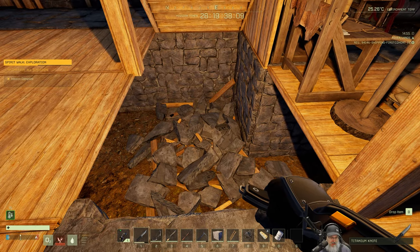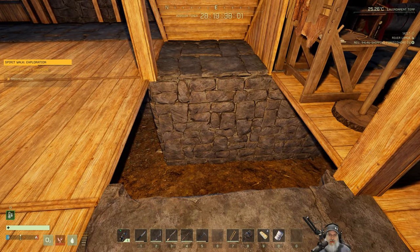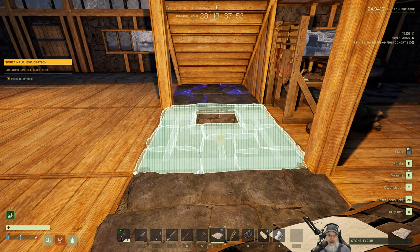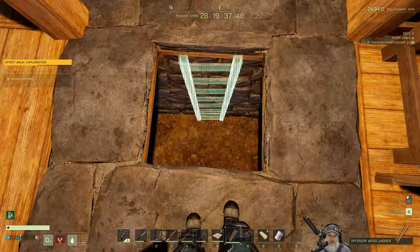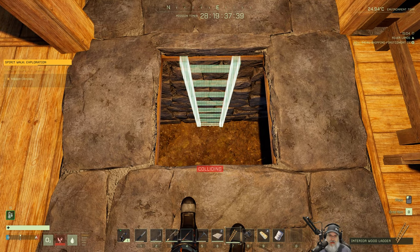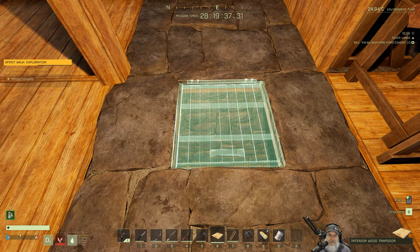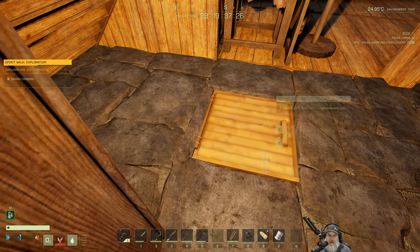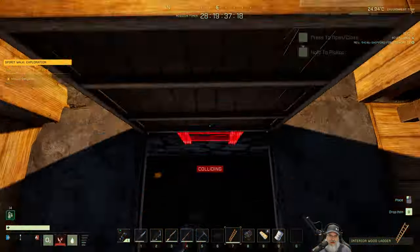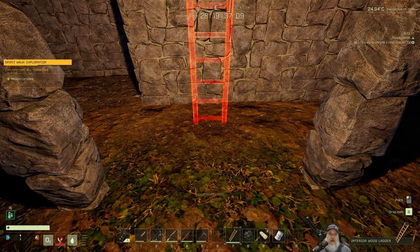I think we might as well just put this back in like it was originally. Now let's grab this and turn it that way — now we should be able to put the ladder in. Why doesn't that snap though? Does it have to have the hatch in place first? It looks like it only goes the one direction.